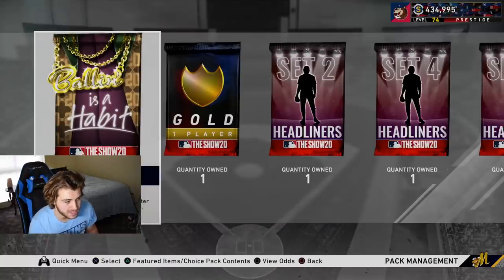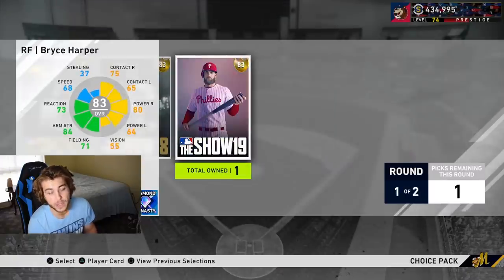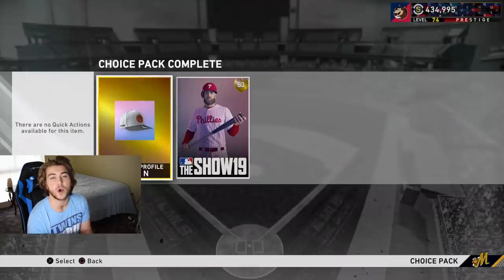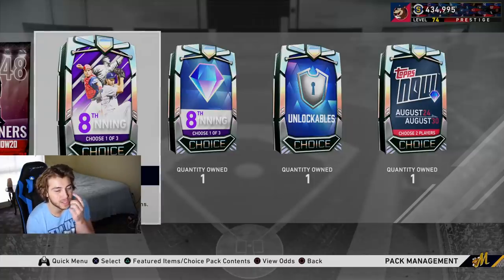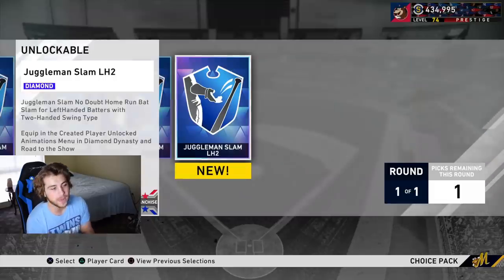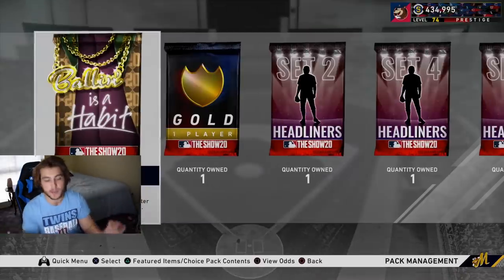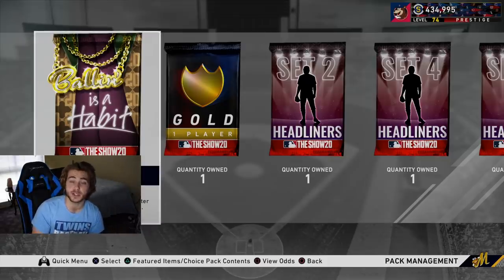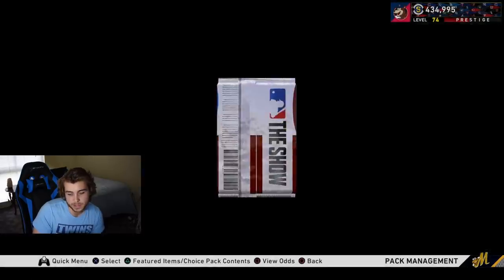I also want to talk about August Player of the Month — we have a confirmed date of this next Friday. We have no idea who it will be, but who do you guys want to see? I don't think Tatis necessarily gets it. Juan Soto or Trey Turner could steal it — Tatis only had about the 10th best OPS in August. It could even be David Fletcher for all we know.